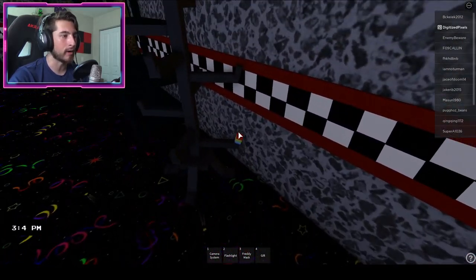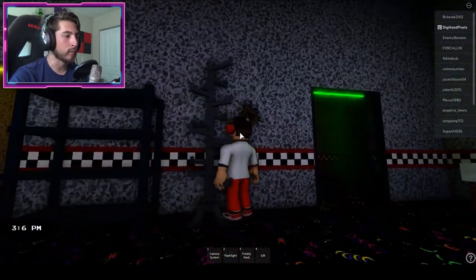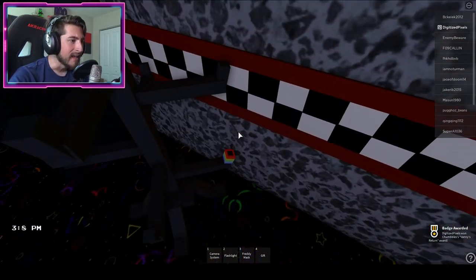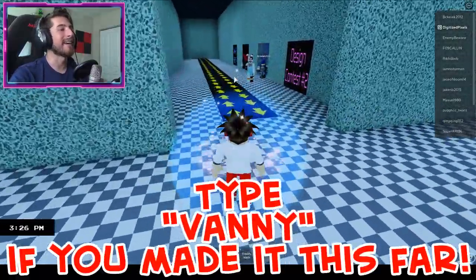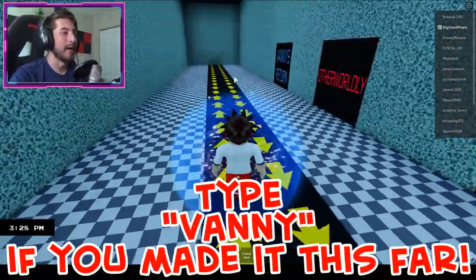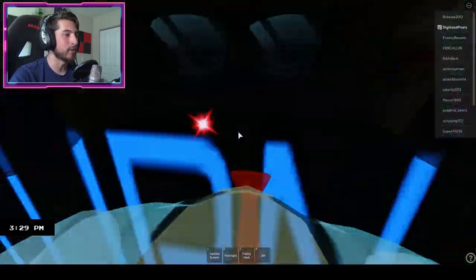Go to the left party room, and on the coat hanger there is going to be a rainbow item — I don't know exactly what it is — but touch it and you'll get the badge.